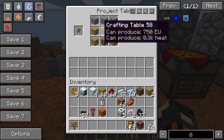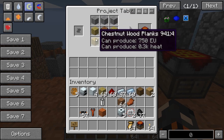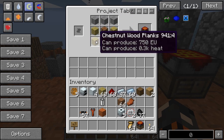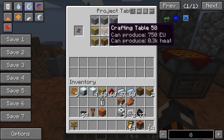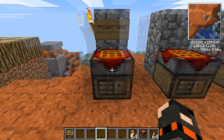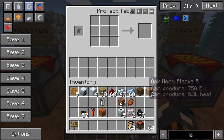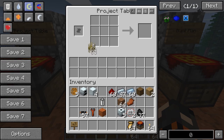The project table is an upgrade from the crafting bench. To make a project table you need a crafting bench, some smooth stones, some wood planks - I'm using chestnut but you can use any planks - and a chest and a crafting bench. That will make you this nice little project table. You can place it anywhere, for example here.